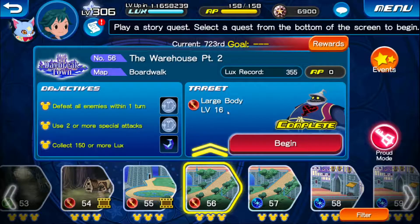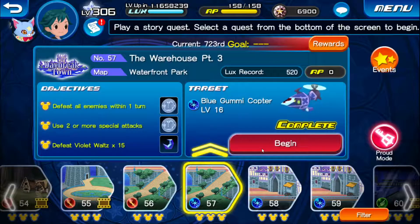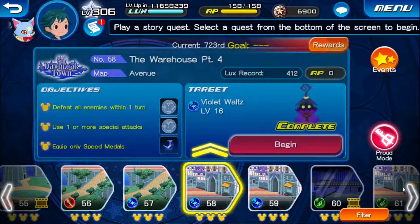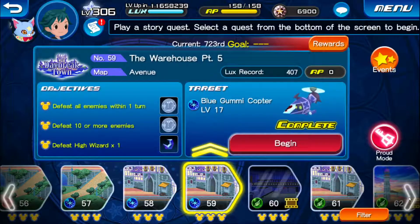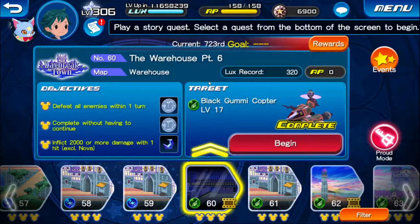Alright, so number 56 the Warehouse Part 2 we skip, 57 Warehouse Part 3 we skip, 58 the Warehouse Part 4 we skip, 59 the Warehouse Part 5 we skip, and number 60 the Warehouse Part 6 we're looking for the black gummy copter.